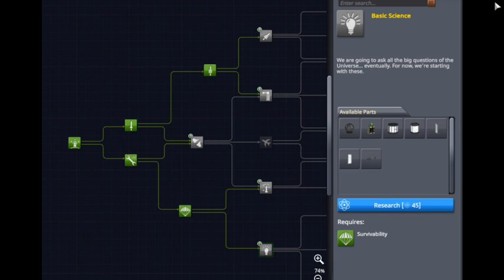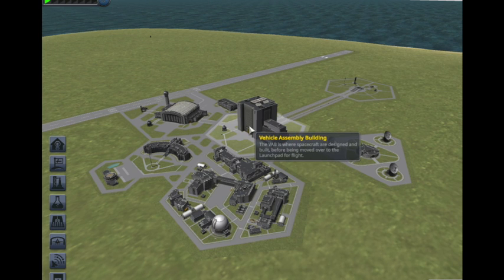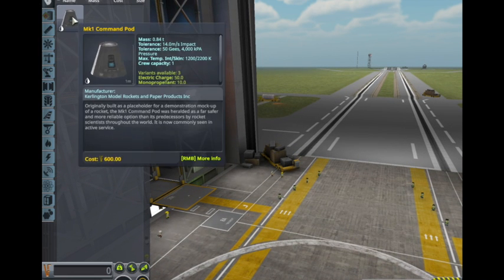Since the science return is equally large, let's get to the Vehicle Assembly Building. We're going to be building a slightly more ambitious rocket.